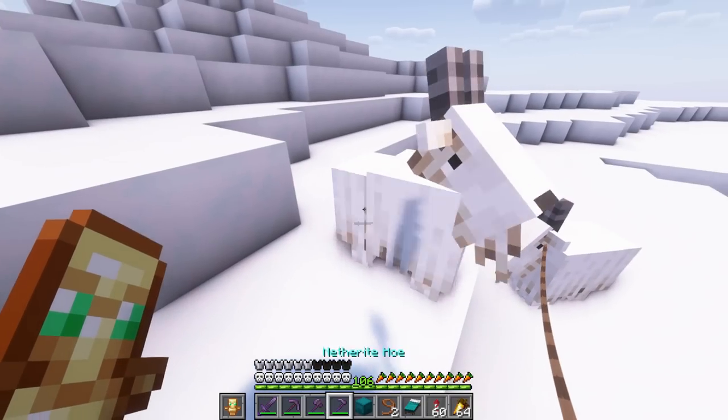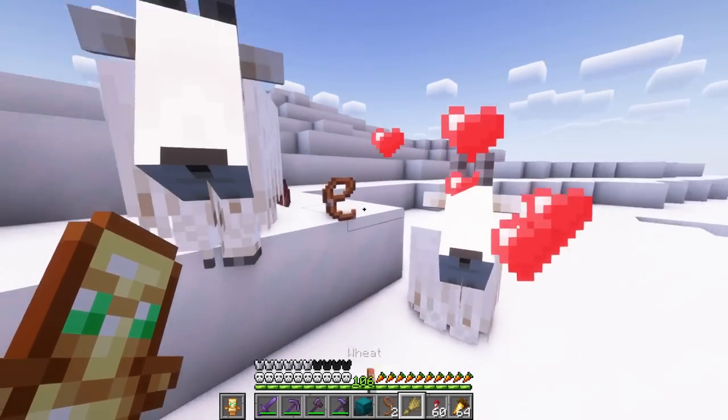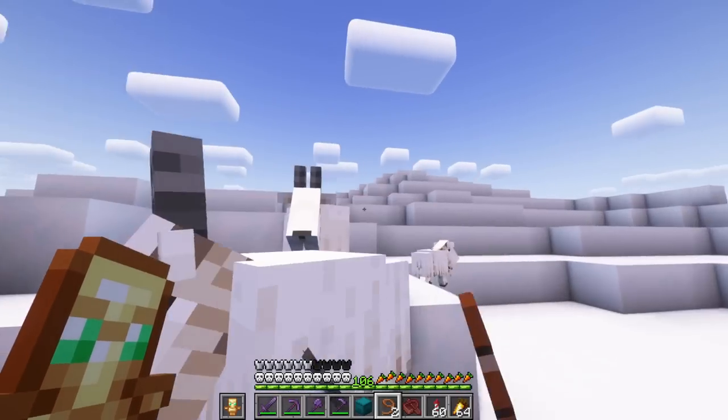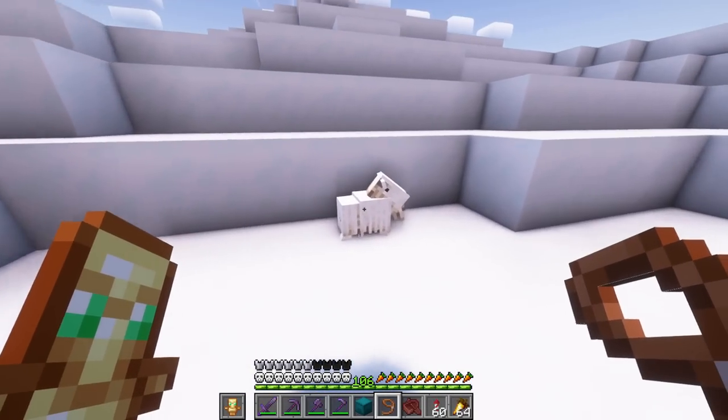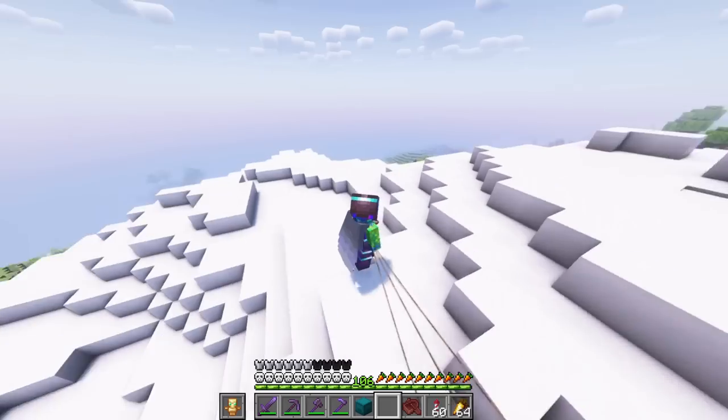Let's get you out of the boat and get you on the lead. We'll get two pieces of wheat - because I think it's time to make a baby goat. Boom and boom. We got you. We got baby goat over here. Get on the lead - you're coming home. We are off, the four of us. Let's go.